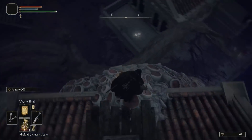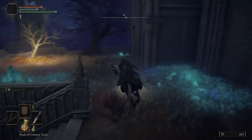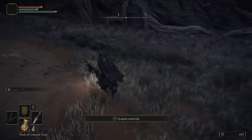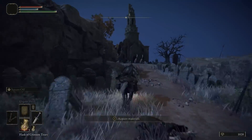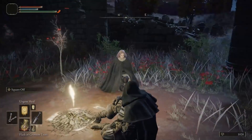Once that last torch is lit, jump down and head up the stairs. Grab the golden seed and the grace through the doorway. Keep running up top and avoid the balls — you'll get some more runes that'll give you the level you need. If you're a little short, hop inside and grab the Sacred Tear and sit down.